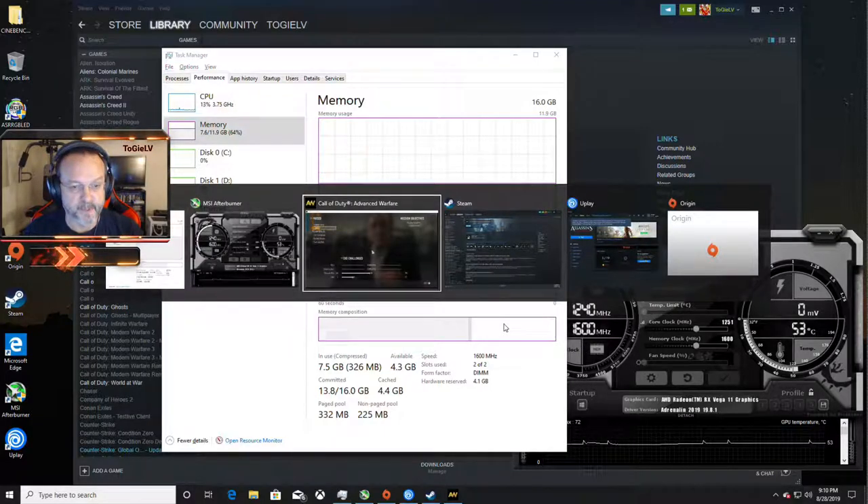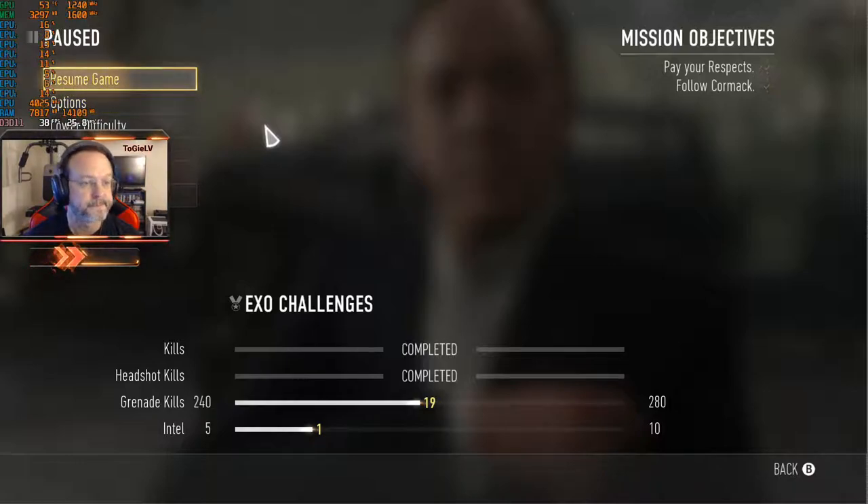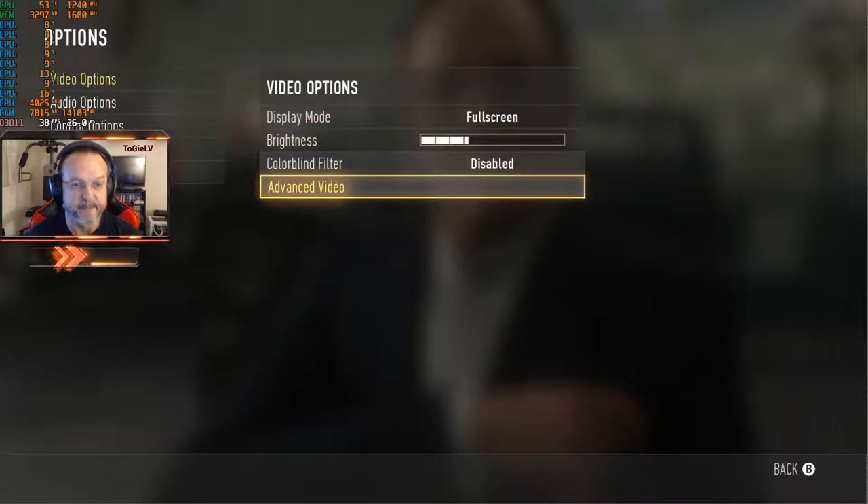Let's bring up the game — I'll try to avoid a cutscene so I don't get dinged. I'm playing Call of Duty: Advanced Warfare, it's a 2014 title that runs DirectX 11. It seems to run really well; I think this APU will handle it.